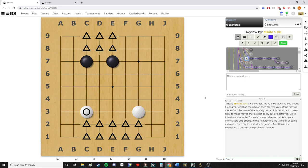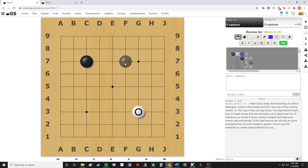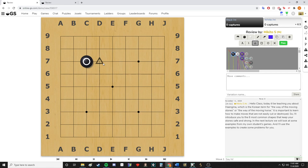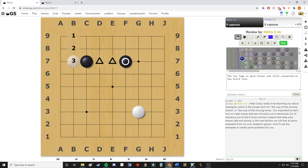The next Hangma, the third one, I would call the two jump. As you can see, it is two spaces between your stones — three moves ahead on the board. The extension is one move ahead, the one jump is two moves ahead, and the two jump is three moves ahead. On the third line, the two-space jump is very strong and still connected easily.